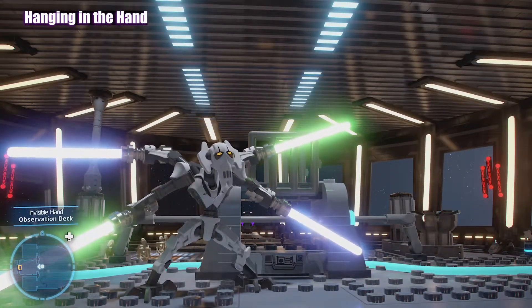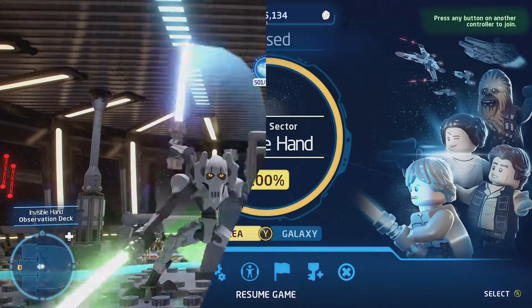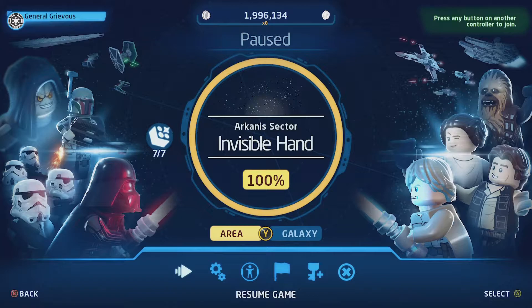Grievous, since I took your ship, you're going to have the last one, my friend. There you go — hanging it in the hand. Well everybody, that's 100% of everything in the Invisible Hand. I'm so glad I was able to share this with you. Tell me what capital ship's your favorite — are you collecting them all? I'm going to leave a link at the end if you haven't already found it. Like always, please like, subscribe, hit me up with some comments — let me know how you guys are playing and what characters you're using. Keep on gaming!